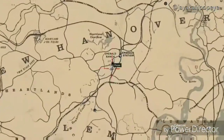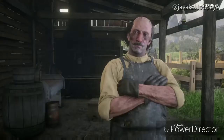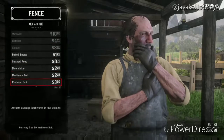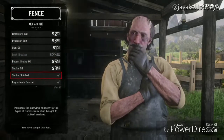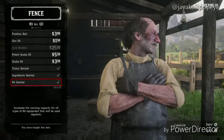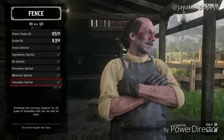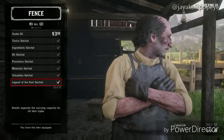It's your boy Jay Popeye with a video for Red Dead Redemption 2. At this location, as you just seen, you're going to go to the fence. You're going to scroll down until you see different stuff like tonic satchel, ingredients satchel, kit satchel, provision satchel, materials satchel, valuable satchel, and Legend of the East satchel.